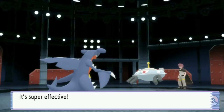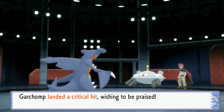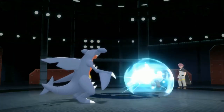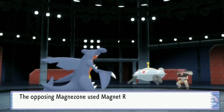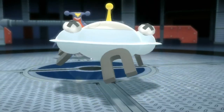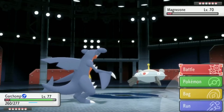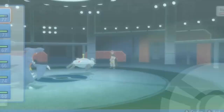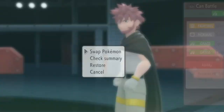No Levitate — nice! But it probably has Sturdy then. He got a crit — didn't need that. We're Choice Banded too, and it's holding a Focus Sash, so it's floating now after taking the hit. Since we're Choice Banded on Earthquake and it's levitating, we can't hit it anymore. Time to switch back to Breloom and try another Substitute.